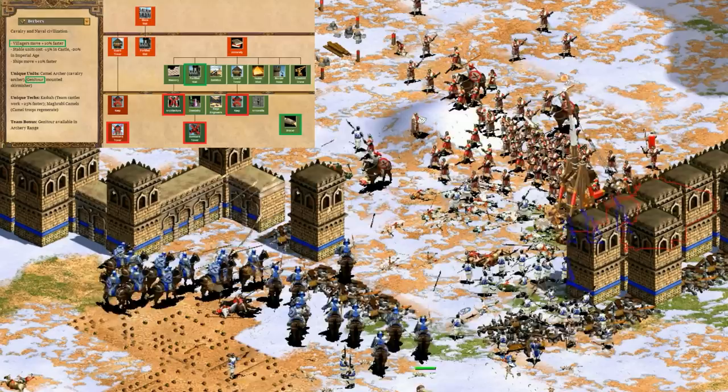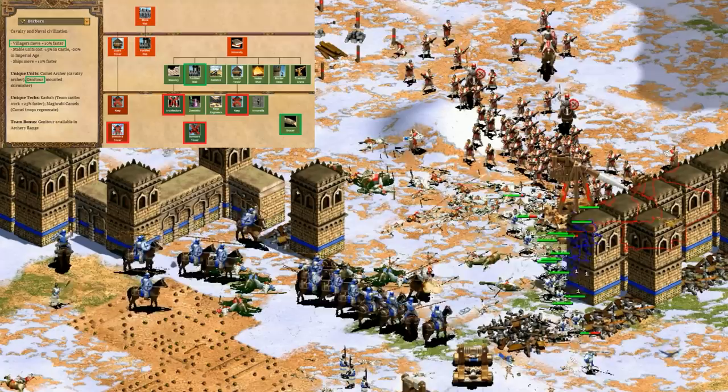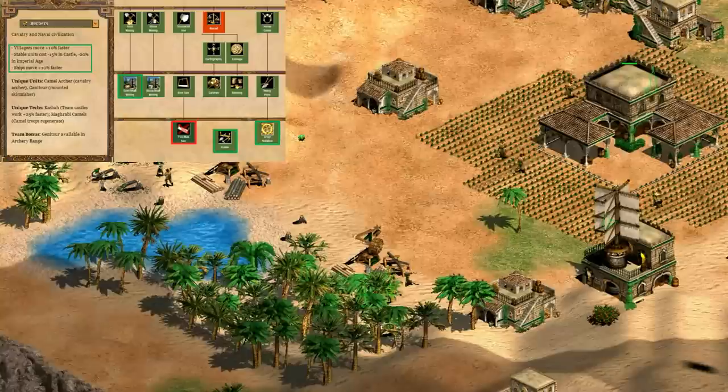Moving on to defenses - the university is missing a few important late game techs like architecture, keep, and bombard tower. I like the idea of the genitour, hand cannoneer, and camel line as defensive counter units, though it's unfortunate they don't have the halberdier. Considering the missing university techs, I'd have to give them a B-minus for defenses.